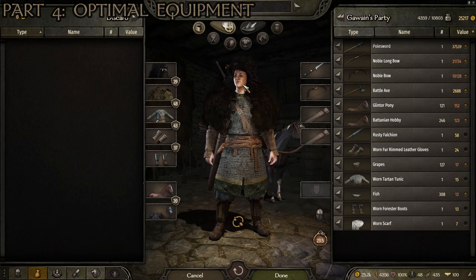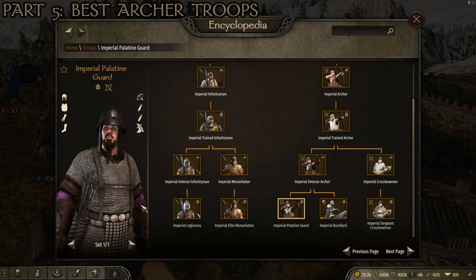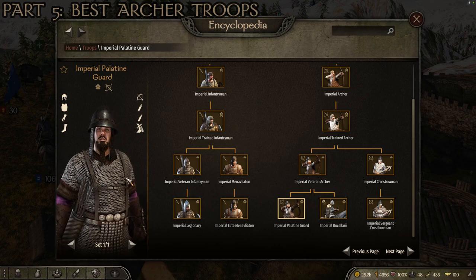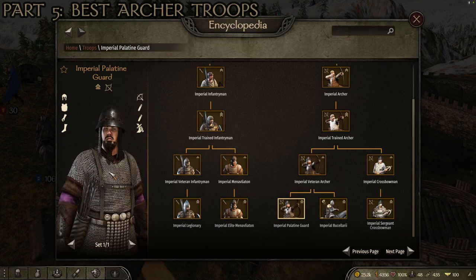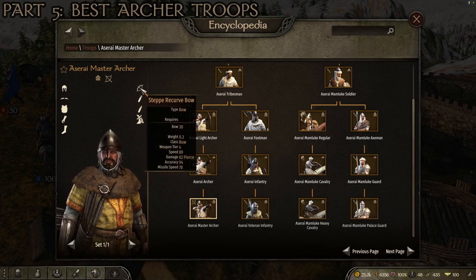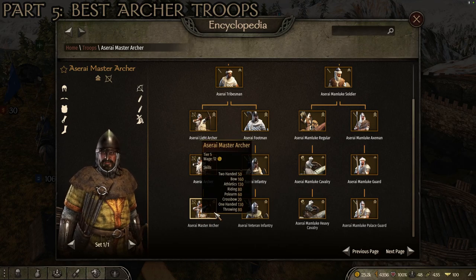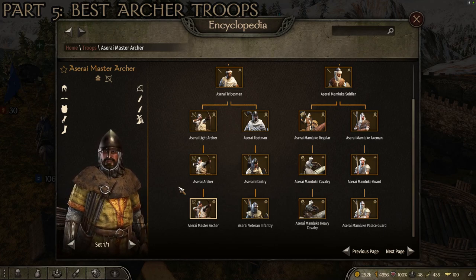As far as archers you're going to want to command in your army, if you're trying to build a strong archer-based army, the three best units in the game are — in order from worst to best — the Imperial Palatine Guard, which is the top of the regular recruit archer skill tree in the Empire troop tree. These are great because they've got solid armor, good weapons, and two quivers of arrows, and you can recruit a ton of them because the empire is huge with tons of recruits. After them, the second best archers in the game are the Azeri Master Archers. They don't have quite as good armor, but it's still solid, they start with two quivers of arrows, and they have a good bow. They're also pretty easy to recruit, going straight down the regular troop tree all the way to the top.